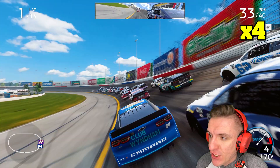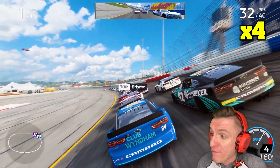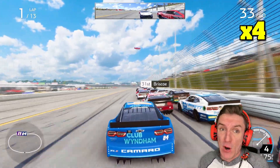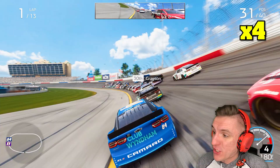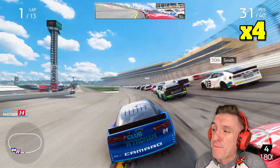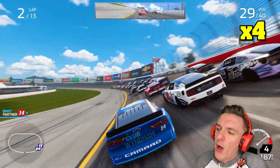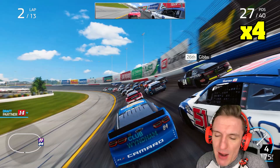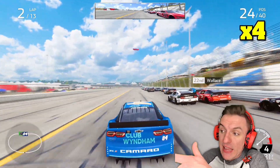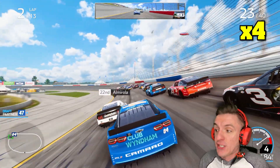Another thing that this mod affects is the overall aggression of the AI. They're pretty aggressive and willing to go 3-wide at any moment — maybe even 4-wide. I ran a long-distance Richmond race last night testing out the mod for the first time, and we had a 4-wide pass for the lead on a green-white checkered. It was wild! The mod also gives you a free camera to move around the track in the replay.